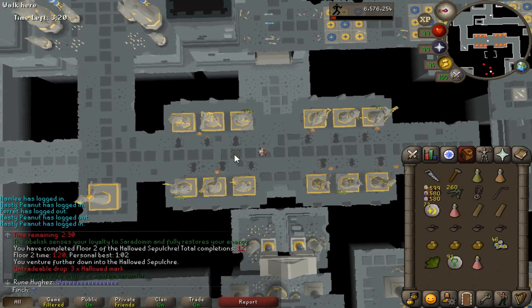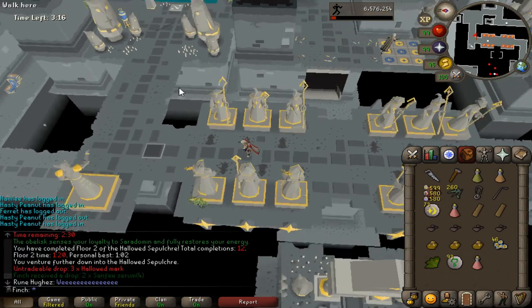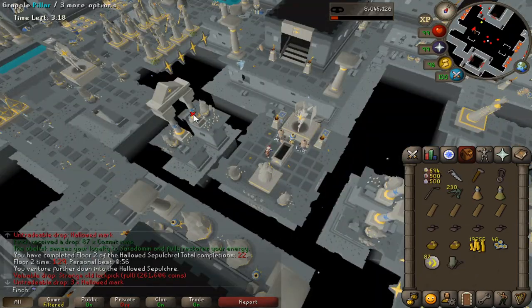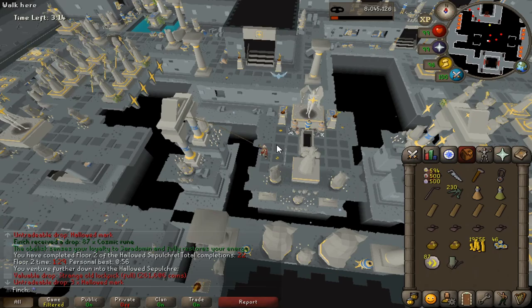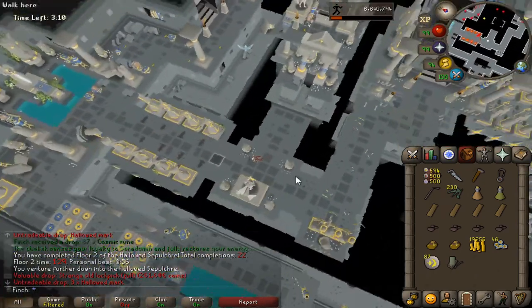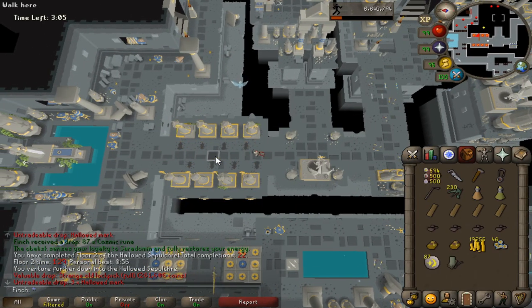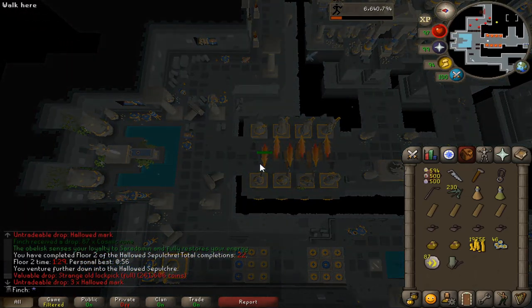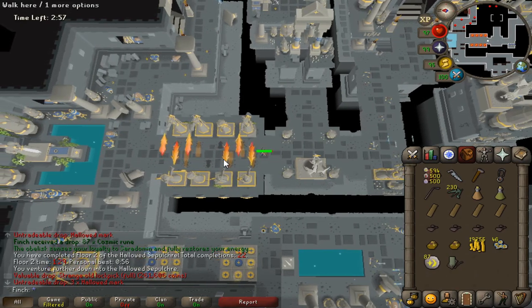Got some Sanfew serums from the Hallowed Sepulchre — hoping they're not that rare because it'd be nice to stack some up, I don't have too many left in the bank. Also just got my first strange old lockpick from the Hallowed Sepulchre, which is pretty cool. In the Barrows crypts it means you can go through any door without needing to follow the path that unlocks uniquely for you around the crypt. It's got 50 charges so I might test that out at some point.